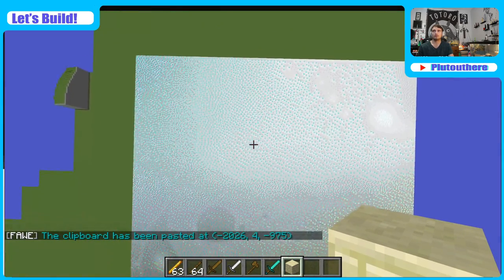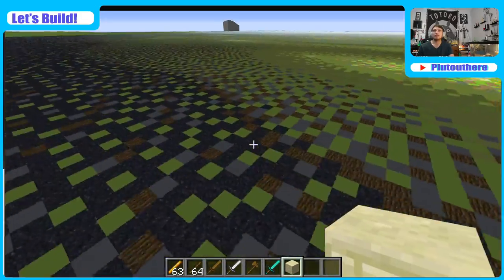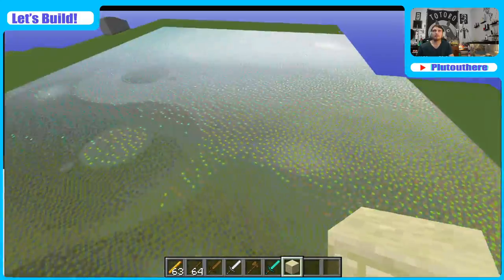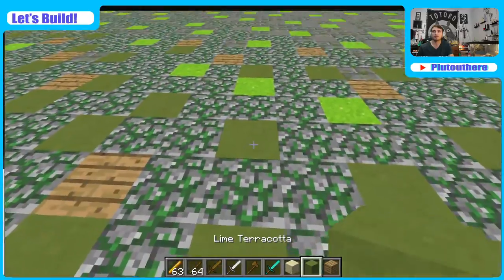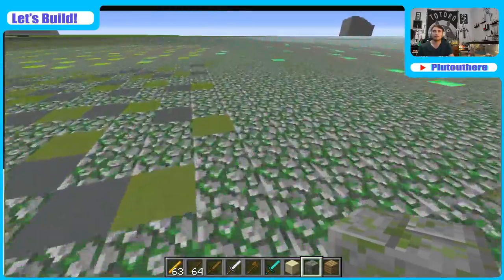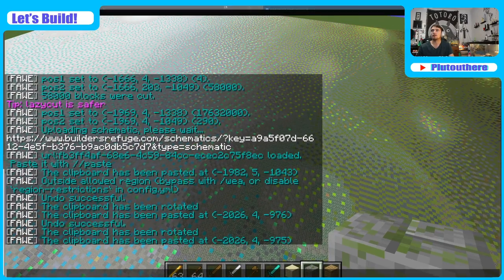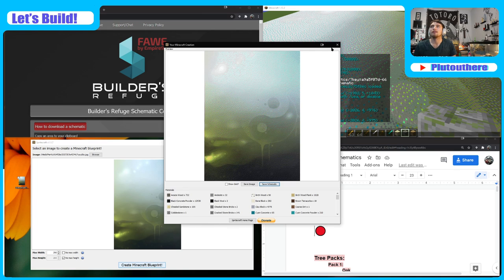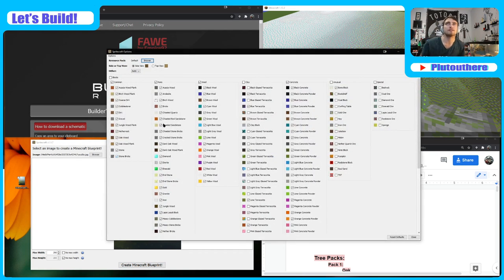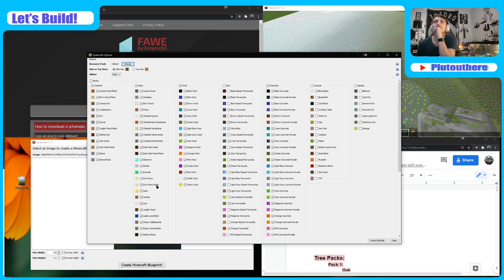That's actually not bad — interesting. I don't hate it, but there's definitely not enough blending. I think if I want to make this really awesome I'll have to figure out what blocks are in between and also change these outer blocks to generally the same block, then blend them better. There's actually something we can do here to prep this better — let's go to the options in SpriteCraft.